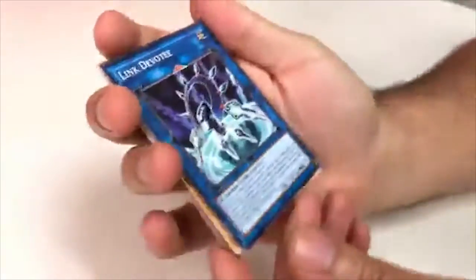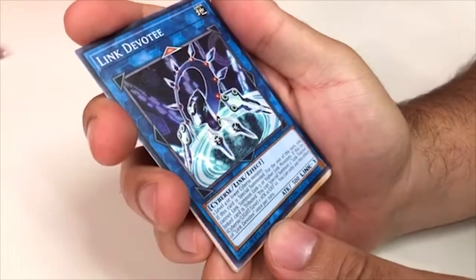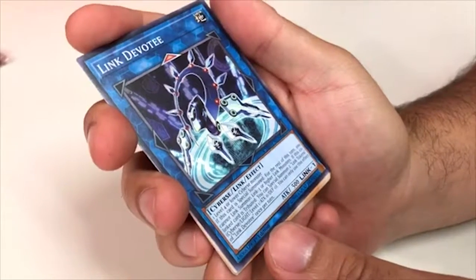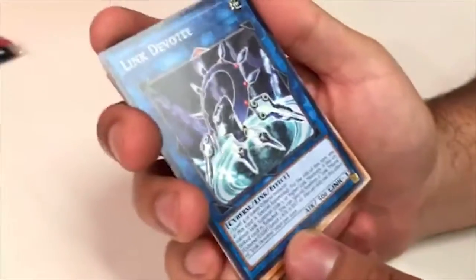Alright, we have Link Devotee — one Level 4 or lower FIRE Warrior monster. This card is Special Summoned; for the rest of this turn you cannot Link Summon Link 3 or higher Link monsters. If this card is tributed, you can Special Summon two Link Tokens. You can only use this effect once per turn. Links more links!